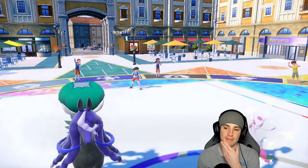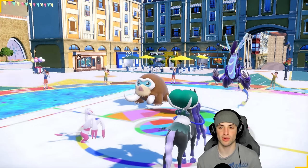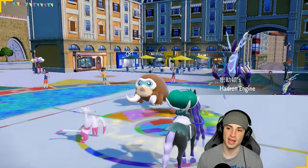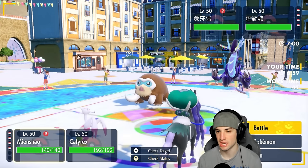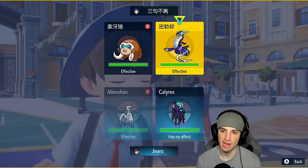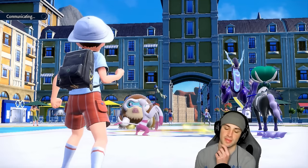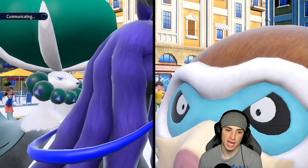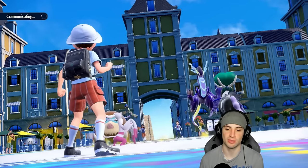They go into Miraidon and Mamoswine. The real question is does my Calyrex outspeed their Miraidon — I believe it does since our ability came out first. From here I think a simple Fake Out is fine to just go into Miraidon and set up a Nasty Plot. I'm a big fan of just setting up Nasty Plot this turn. Hopefully they protect the Mamoswine because I would love to just Fake Out, set up the Nasty Plot, then go into Astral Barrage next turn.